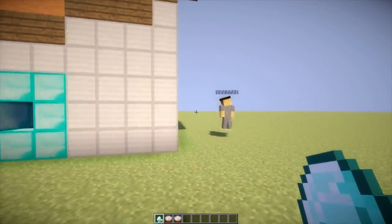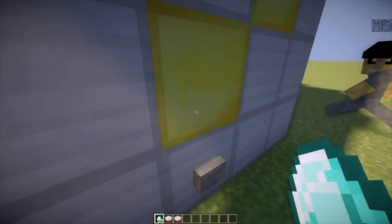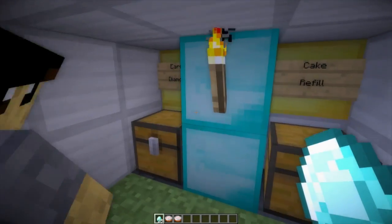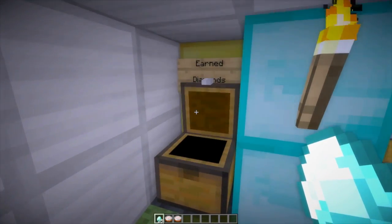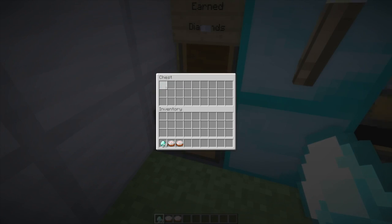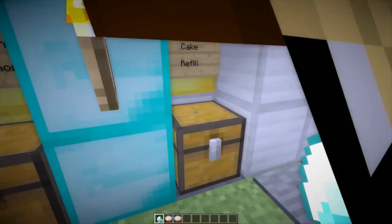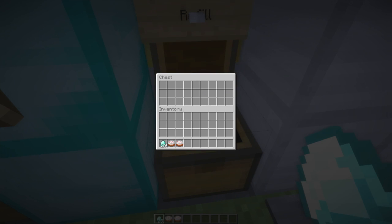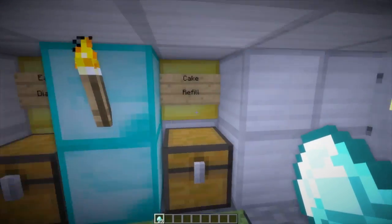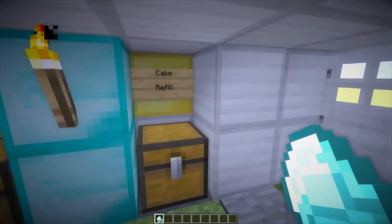Let's go to the mechanic room, inside the machine here. So here you can take out the earned diamonds — we have four diamonds here. And here you can refill it with cakes, so you just put the cakes in and it reloads the machine. That's pretty simple.